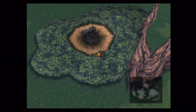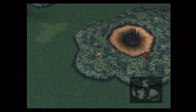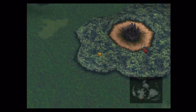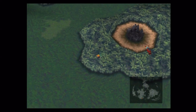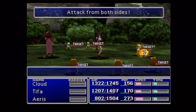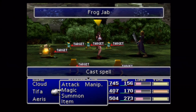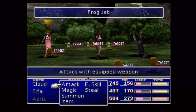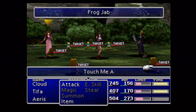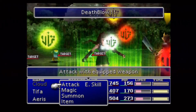Here we are at Gongaga. I wanted to get into a random encounter — there are some little froggy guys we want to learn Frog Song from, and I believe that's going to happen in this next battle. Oh my gosh, so many. What a horrible fight. These guys are so freaking annoying because every time they attack you, they'll turn you into a frog.